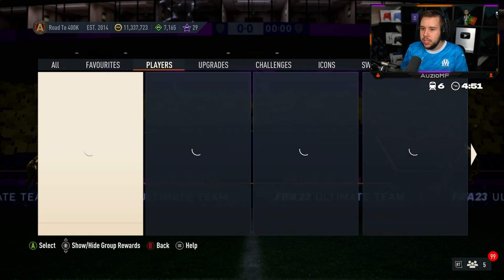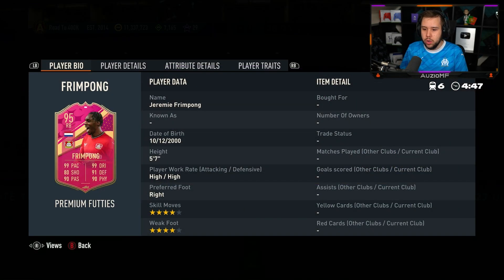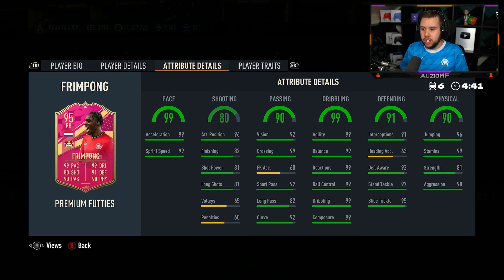They have released a player — we got Frimpong, 95 overall, four-star four-star. Dribbling is maxed out, he's got 98 aggression, strength could have been better, pace is really nice — they definitely tried to boost him up.